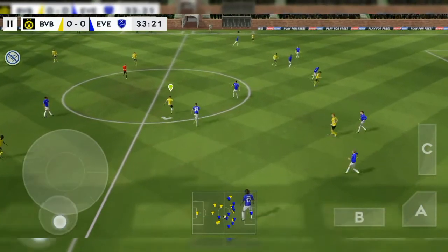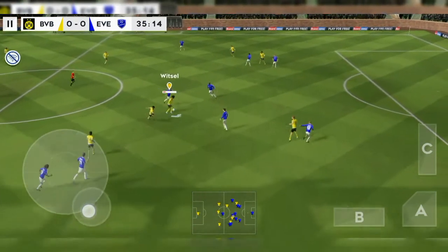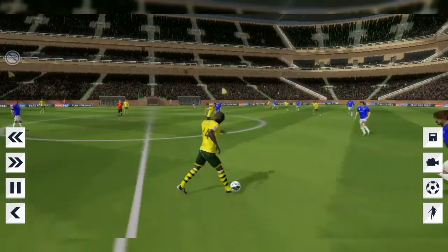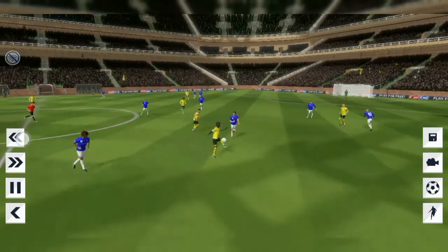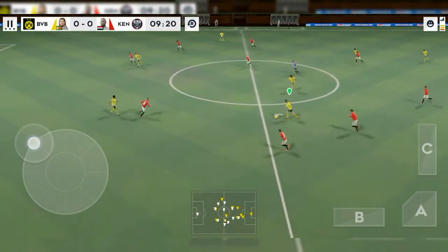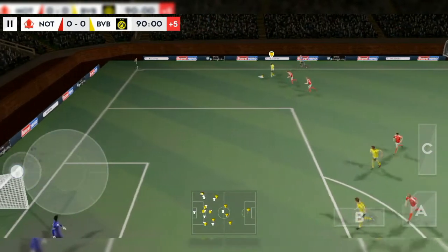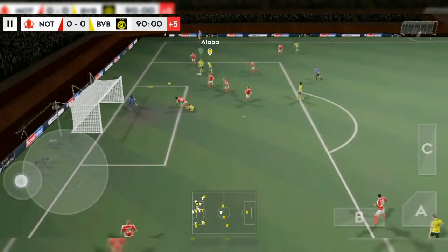The rainbow flick is great in head-to-head 1v1 situations when approaching players, as you've just seen here. Even when your players are running, you can do it and actually pass the opponent just like that. It works in 1v1 situations and also for cutting in, as you can see — it just cuts in — and for crosses as well.